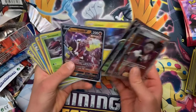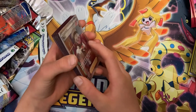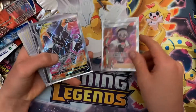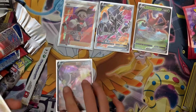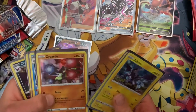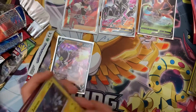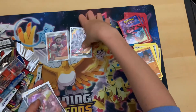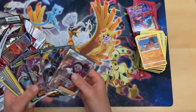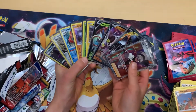Let me show you our pulls. So this is about — I think it's 60 packs — a Bea Full Art, a Necrozma V, a Kricketune V, a Rapid Strike Ursifu V, a Zekrom Holo, a Genesect Holo, a Zygarde Holo, an Accelgor Holo, a Steelix Holo, and a Crobat Holo. So that was an amazing opening — look at all those pulls. That's really, really, really, really, really good.